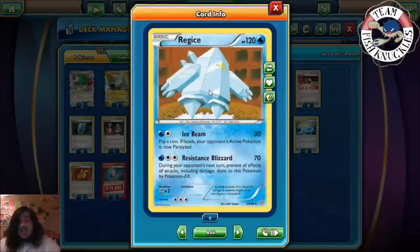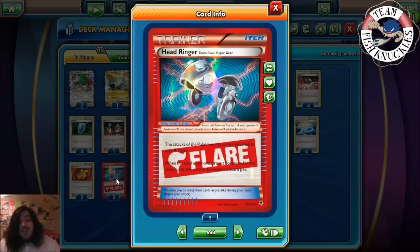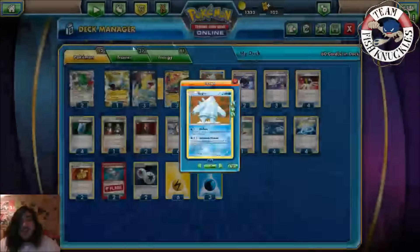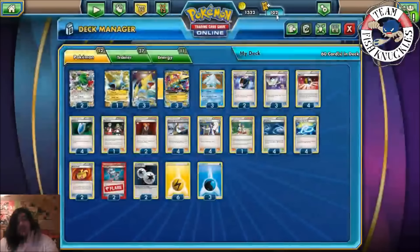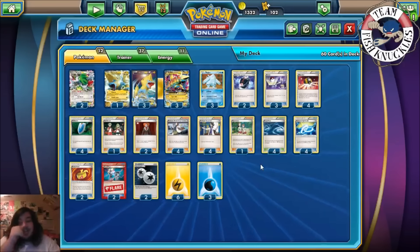Two Muscle Band — this is for Regice. Resistance Blizzard only does 70, so with Muscle Band it does 90, two-shotting most EX Pokemon for 180 total. Two Head Ringers just to slow down some EX Pokemon — they need one more energy to attack, which can slow down scary decks. Two DCE mostly for Regice — you could use Sky Return to pick up Shaman, but mainly for Resistance Blizzard which needs a Water energy and a DCE, letting you attack turn two. Six Lightning and three Water energy. That's the deck — it seems really cool.